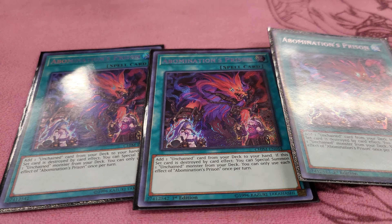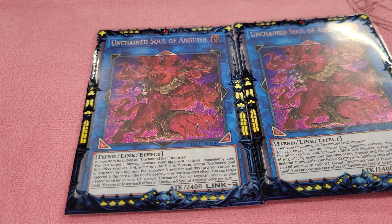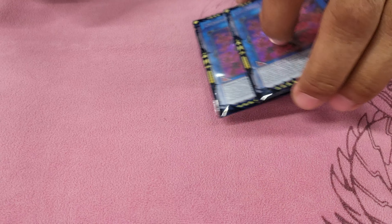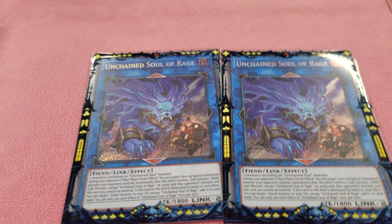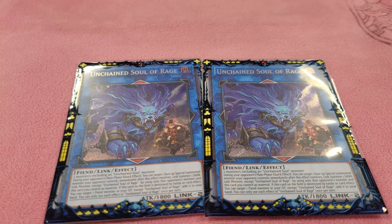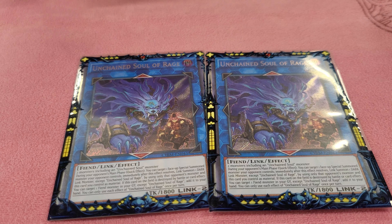For the extra deck: one of the new monster — on summon it searches an Unchained monster directly from the deck or adds one from your graveyard. It's probably the favorite extra deck soul monster because of its secondary effect: if anything on the field is destroyed, it banishes itself and summons an Unchained monster from the hand or graveyard, then you can destroy one card you control. Very unique card. Two Soul of Anguish — just a board clear that uses your opponent's monsters to link away. This and one monster equals Access Code Talker immediately.